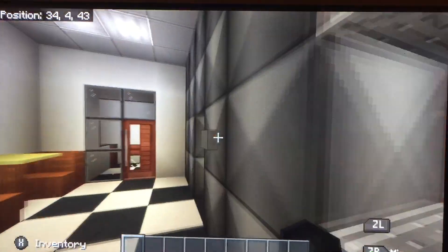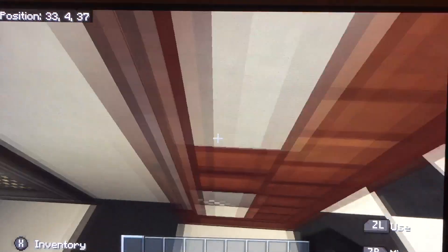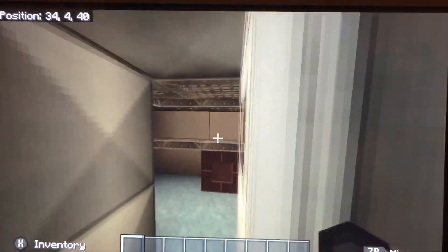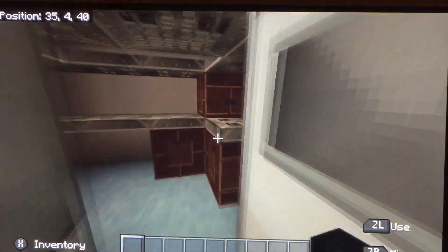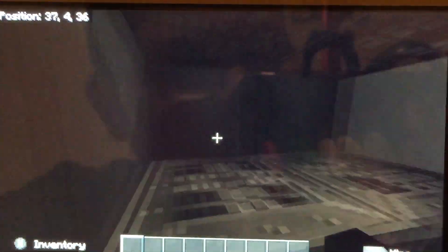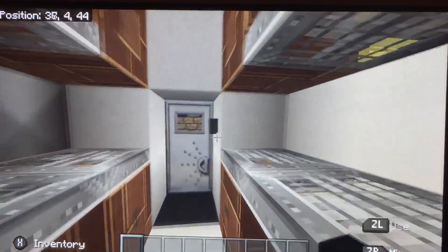Some storage, and here is the office — it's a computer and there's a safe also. And here is the freezer — I can't get in there, but there's just storage in there.